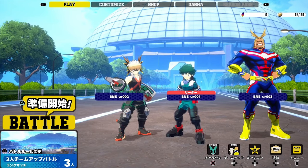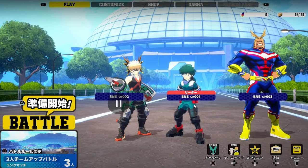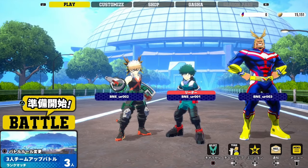First off, we see Deku in a loading screen teamed up with Bakugo and All Might. Looking at the top of the screen, we get to see customization, a shop, and gacha — which is what we kind of expected since it's free to play. There's going to be a lot of in-game purchases, hopefully just for customization and not pay-to-win stuff. The gacha machine may also just be for cosmetics like changing your character's color.